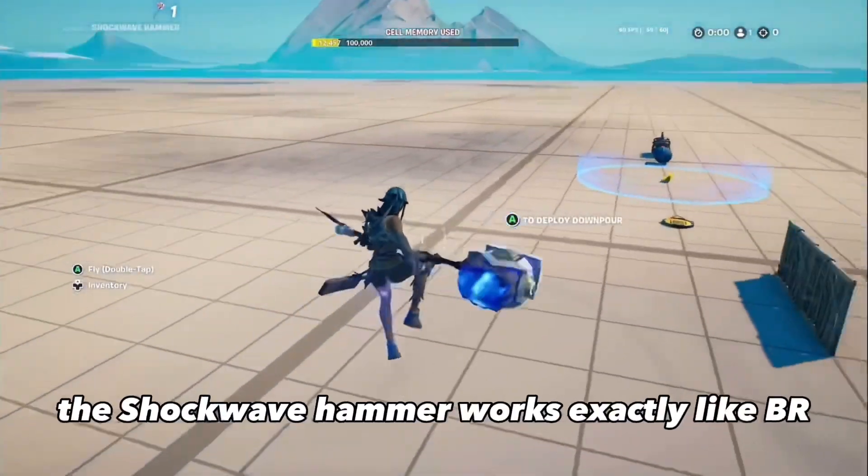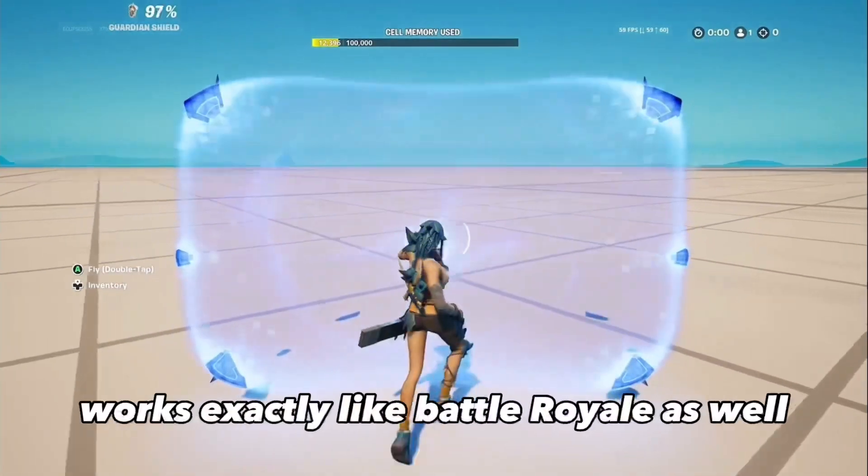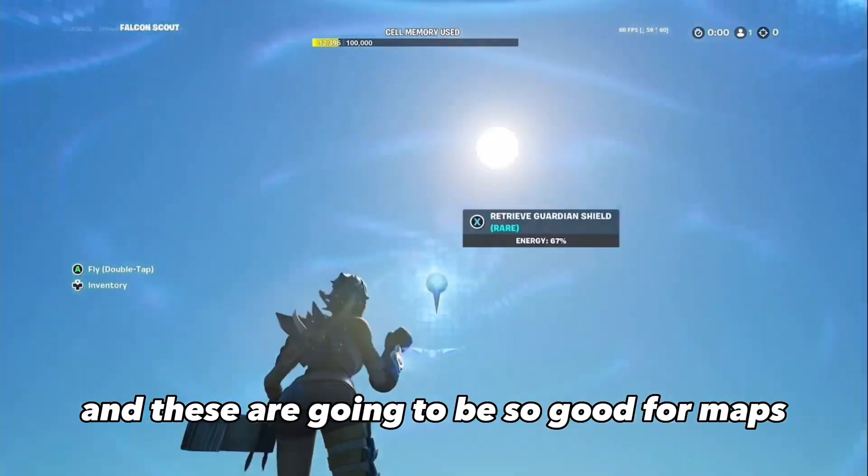The Shockwave Hammer works exactly like Battle Royale — smashes things just like that. The Guardian Shield works exactly like Battle Royale as well. You can throw it down, you can move around, and these are going to be so good for maps.